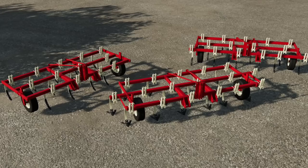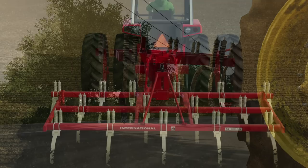Rooster Mods has submitted their International 55 chisel plow for testing for all platforms, in the hopes of adding more old school red tillage for all players of FS22. Also credited on the mod is JCL's Farm Equipment for help with the decals and the rims. The mod appears to be available in a few different variations — at least two or three — and a lot of red fans are going to love this one.